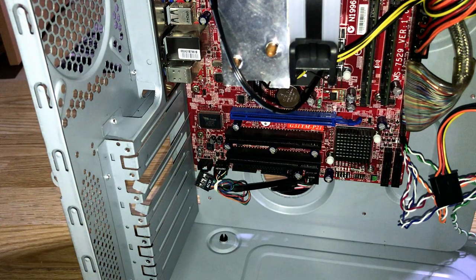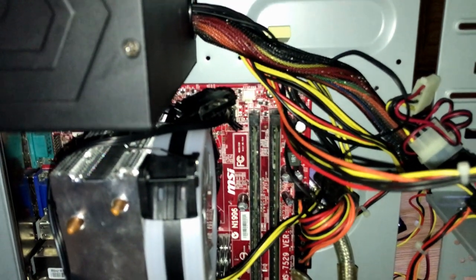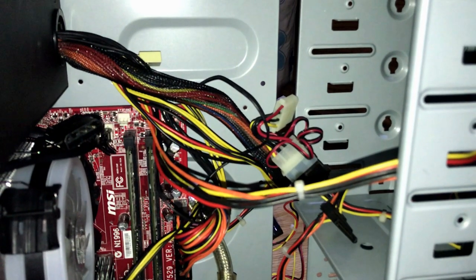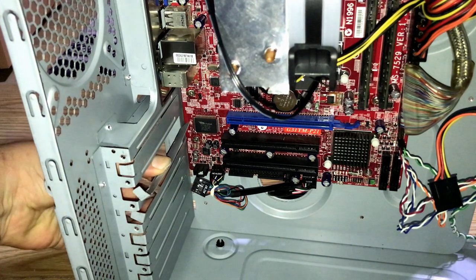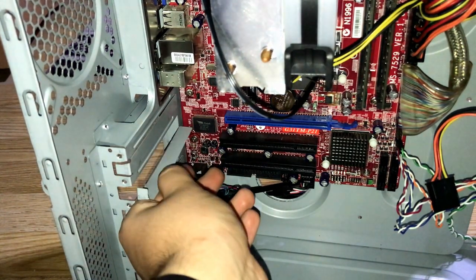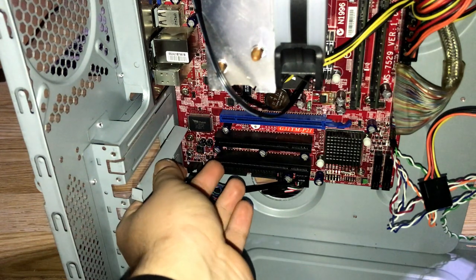I did a lot of cable management. For the front 120mm fan, it didn't even reach the system fan connector, so I had to use one of the Molex fan adapters that came with the case. It makes a bit of a mess inside, but not that much, so it won't really matter. Now it's time to install the GPU. I have to remove two of these metal shields because the 5770 is a dual slot card, like most GPUs today.